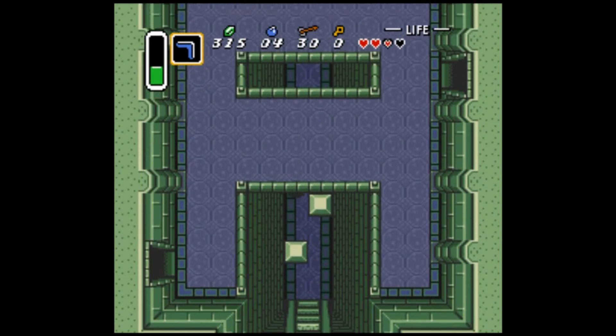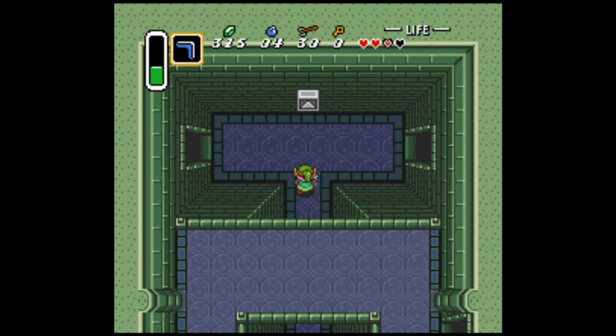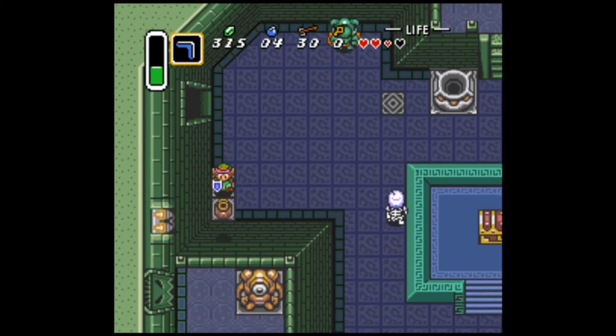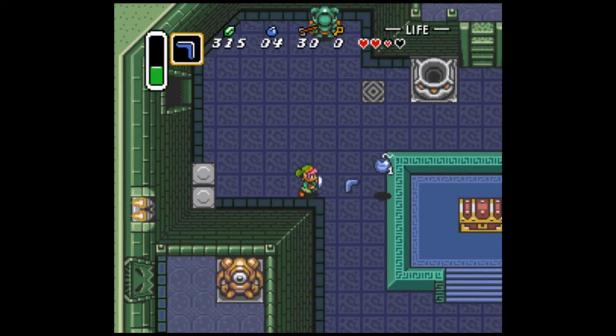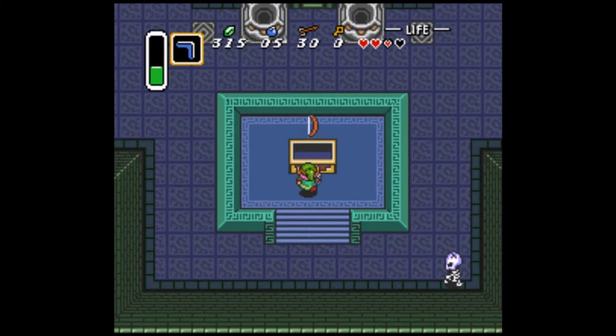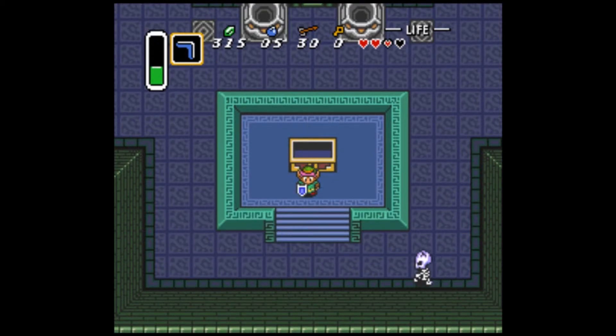And that leads back here. Now that I have the big key, I can go right here and open the chest and get my well-deserved item, which is probably the bow - given the fact that there's eyeballs all over this dungeon. And eyeballs means bow in Zelda. You've found the bow!